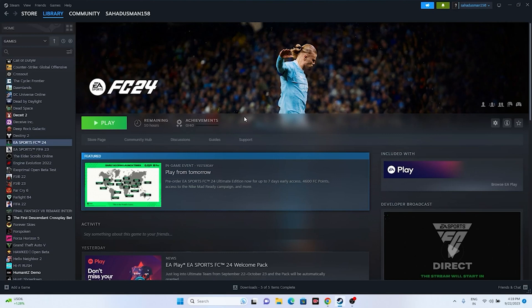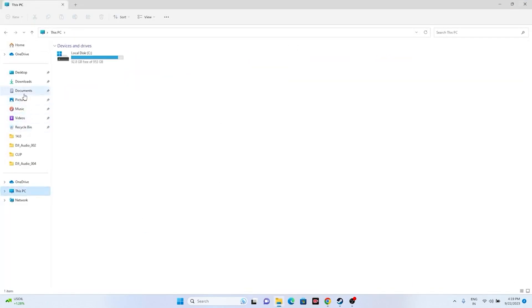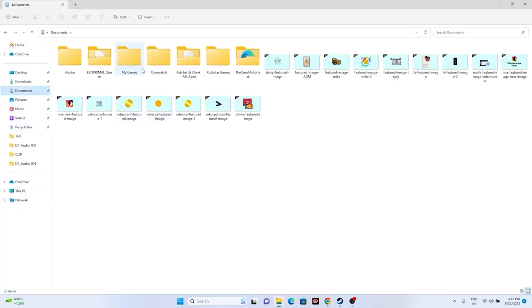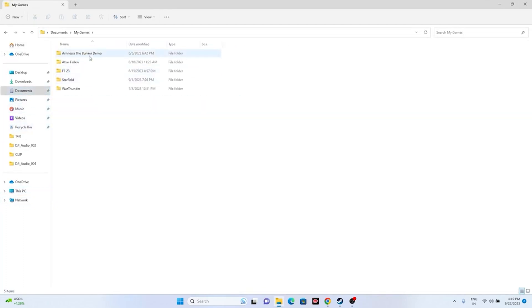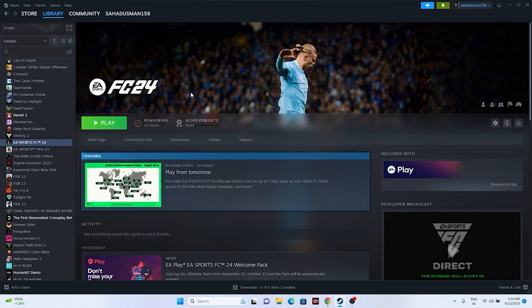The next step is to delete the saved game file. Open File Explorer, go to This PC, then Documents, then navigate to My Games. You should find a folder called EAFC24 there. Delete that folder. Keep in mind that doing this will cause you to lose all your game progressions. After deleting it, close File Explorer and try launching the game again.